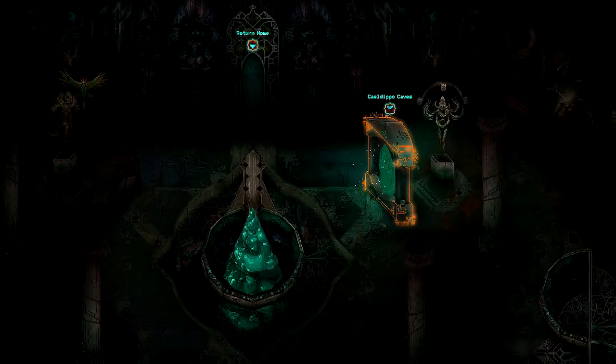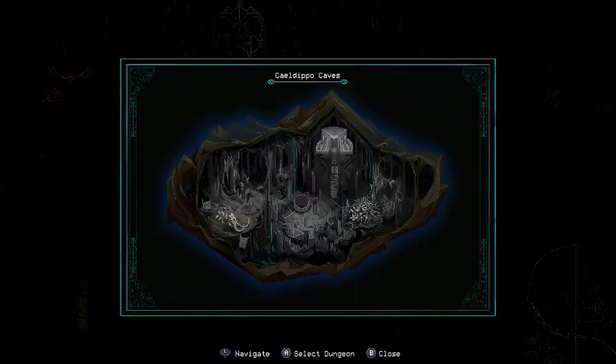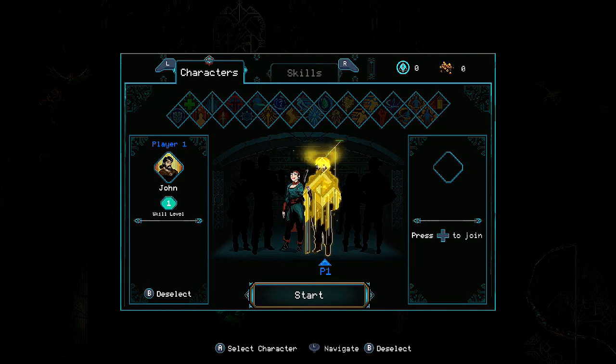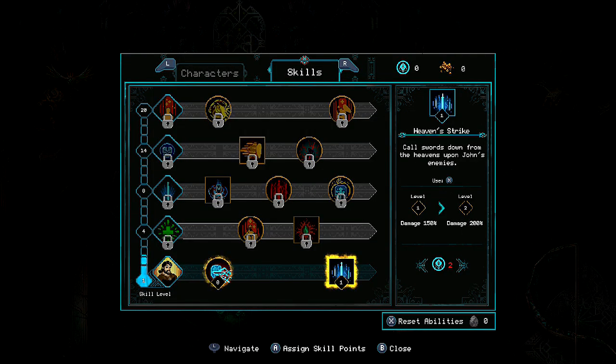Now it's time to head to our first destination — the Kelbopo Caves. Webs litter the ground, walls, and ceilings. Here you can choose your characters, and you have six party members. You can actually do co-op with friends, so that's a plus. Bergsons can use mysterious eggs that they find to reset their abilities and restore the skill tree. For now, I'll be using John.